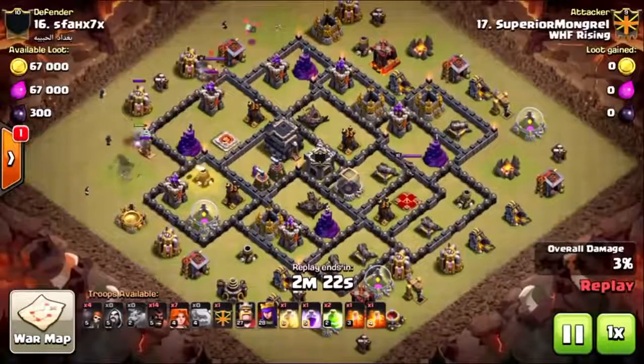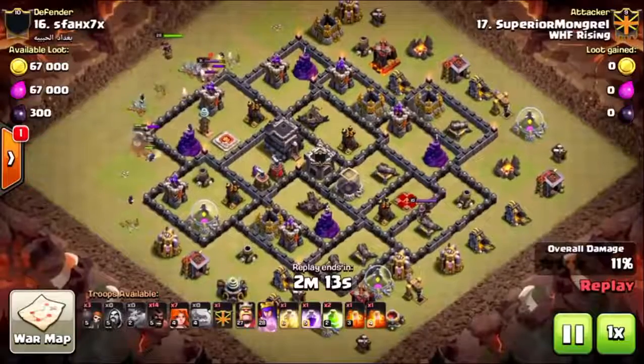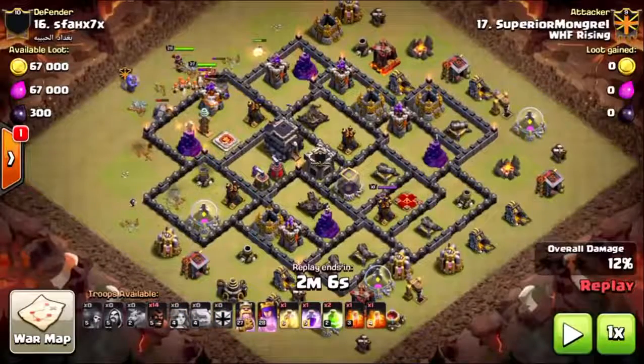Standard stuff coming in from the top here — the hidden Tesla is popping on the outside of the base. Doing the funnel, but taking a little bit too long and not really getting it exactly the way we need. Drops the wall breakers in there, drops the king and queen, then the Valkyries. And here's the problem: when Valkyries get in there, they just start tearing the compartment up, and the bowlers are so slow that the Valkyries are going to get through almost all of this compartment before the bowlers even get in. The bowlers need to move to the north compartment, and that's the problem with this attack.